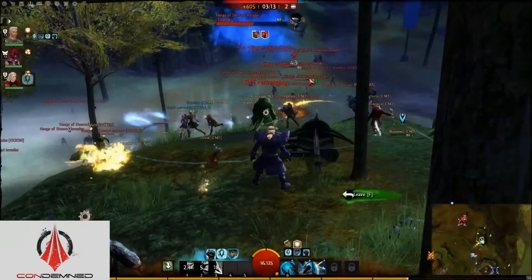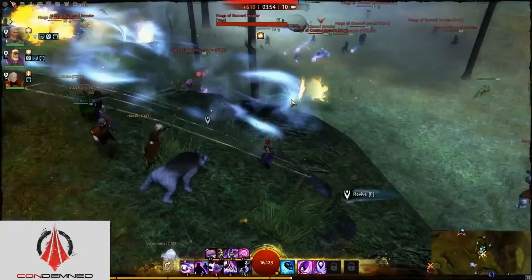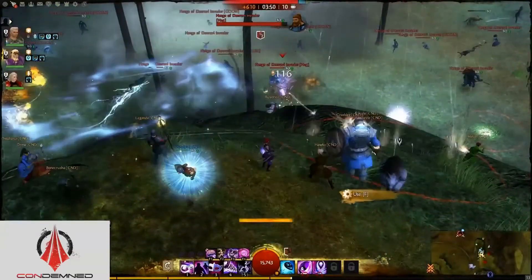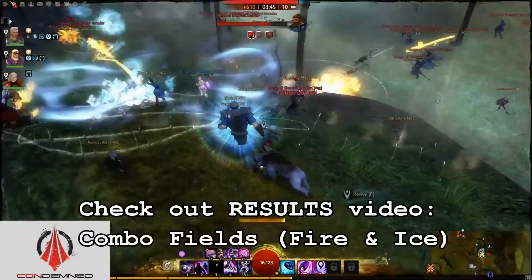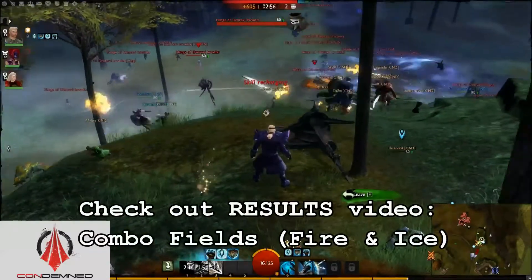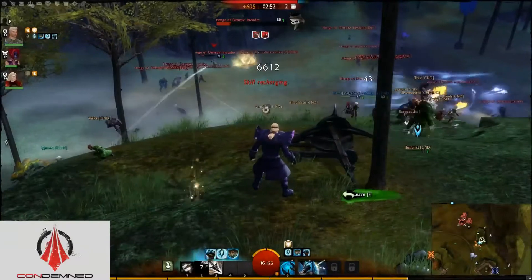There are lots of other traits in water magic that can help remove conditions, add regeneration, or spread boons to other allies. And if you've seen the other video on combinations, you already know how powerful the water skill Frozen Ground can be when used in combination with projectiles to slow down fleeing enemies, or as a frost aura when you're in the middle of a push against superior numbers.